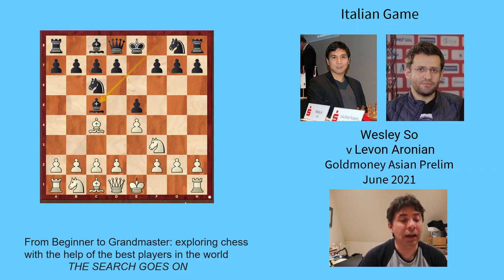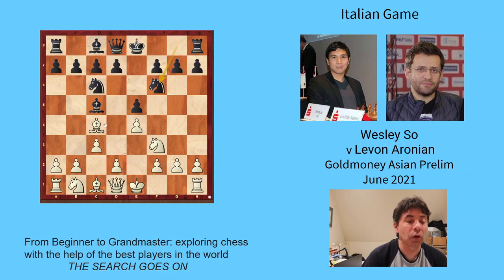Black does the same thing — develops the bishop to c5, attacking this and also stopping pawn d4, because now there are three pieces covering d4 and there would only be two defending it. After bishop c5, you can't play d4. Now white plays a funny-looking move, pawn c3. It looks like this does not develop a piece and does not increase control of the centre, but c3 is making way for a really good move — pawn d4. So it's preparing pawn d4. Black then develops the king's knight and attacks that pawn on e4.